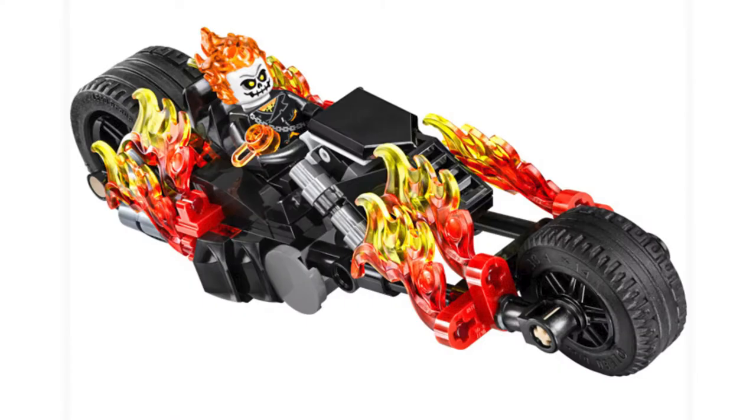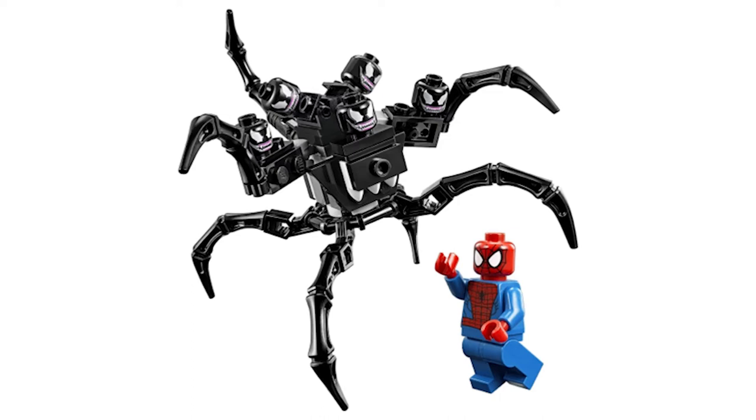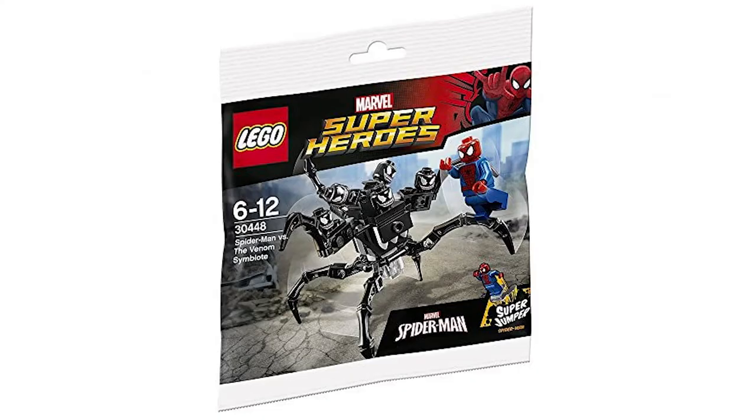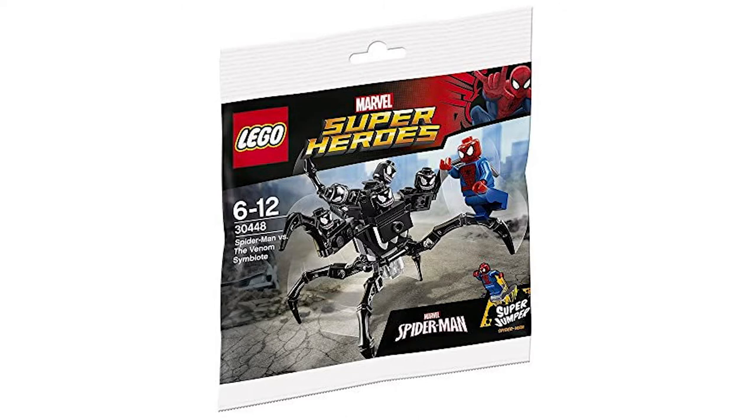It's one of the few on the list I actually have — it's a nice set. The bike is pretty cool, it had a Daredevil reference, and Hobgoblin is the only time we've gotten him, so that's a solid set. Moving on to number nine: Spider-Man versus Venom Symbiote. This is surprising because it's a polybag — 49 pieces, one minifigure plus five Venom heads. It's a cool symbiote build, and there's so many nice pieces — you get seven spider legs, six minifigure heads, one of those eight-bar connector pieces. Really nice in terms of unique and useful pieces.